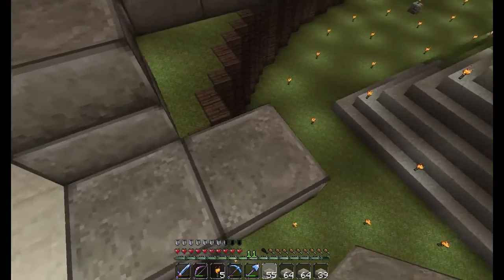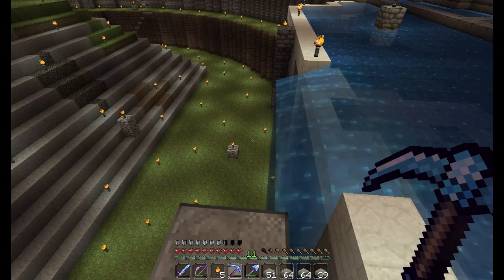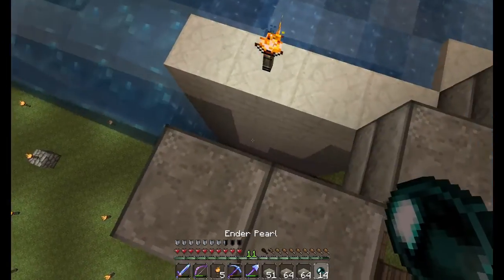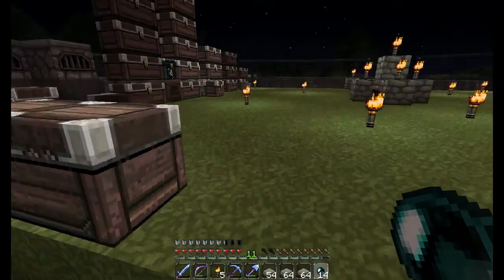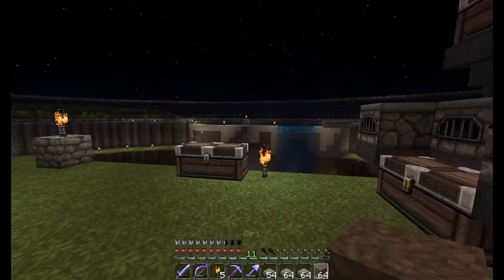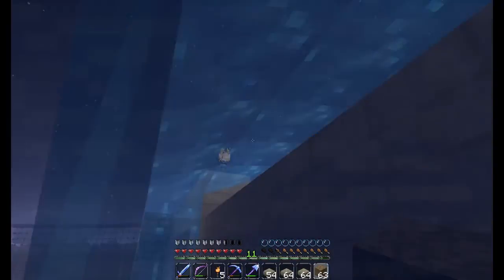It looks like it goes out one more just like that, then two, and this one out here right there, just like that. This curves all the way around — two, two, two, three. I really should get some dirt or temporary blocks so I don't risk losing half slabs. I'll pick up those half slabs, run up, and grab a stack or two of dirt. One stack should do it.